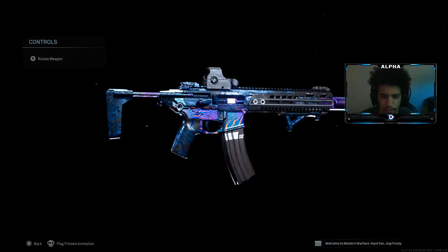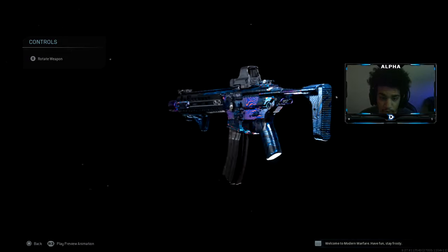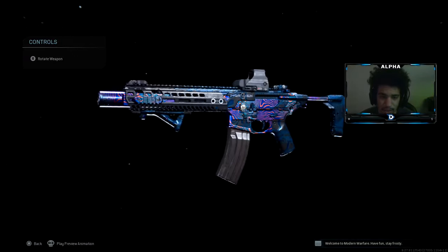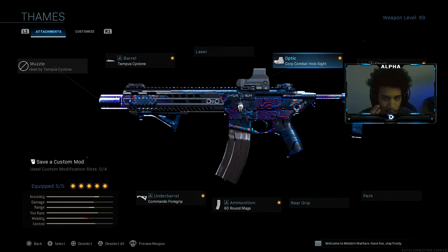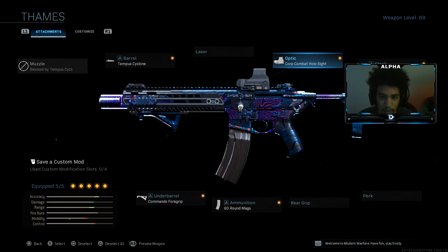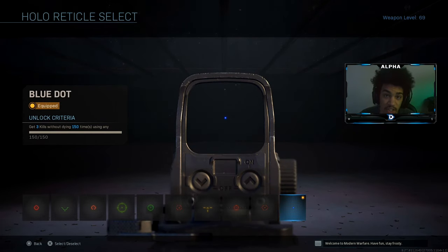Yo, what's going on YouTube, welcome back to a brand new video on the channel. Today I'm going to bring you guys a no-recoil M13 class setup and this thing is just absolutely amazing. I have on the Tempest Cyclone barrel, Commando 60-round mag, Core Combat Hollow sight, M13 skeleton stock, and with my holographic sight I have on the blue dot - this thing changes everything, it's such a game changer.